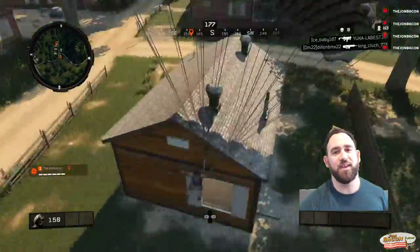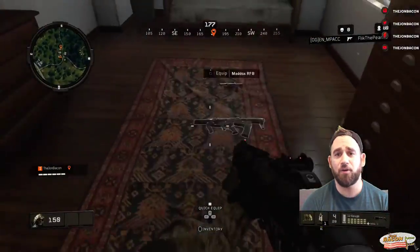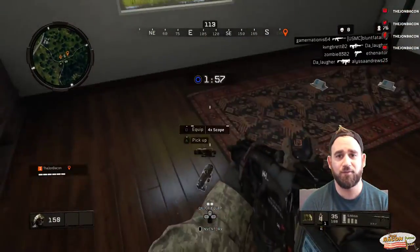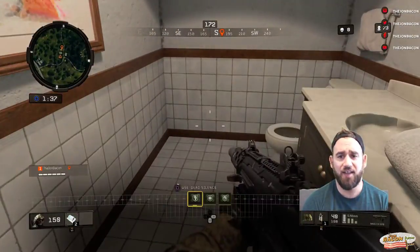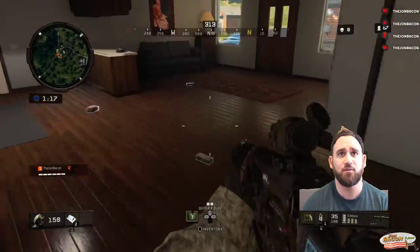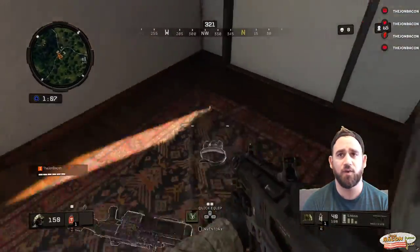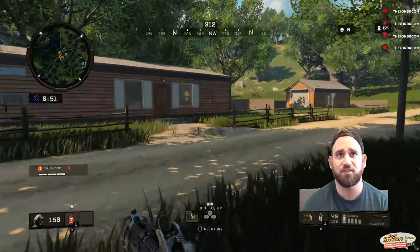Hey guys, it's your pal TheJohnBacon coming at you live once again with another Blackout how-to: how to power camp in Blackout, meaning win with low or no gear and staying to the side. I've edited this video down for your viewing pleasure. Currently in our rifle inventory we have the Maddox RFB and the ICR-7.